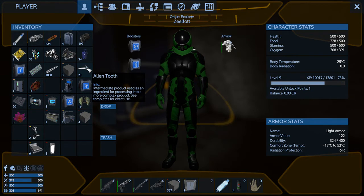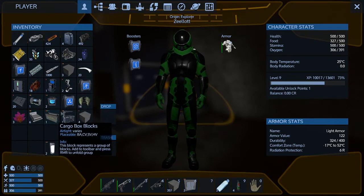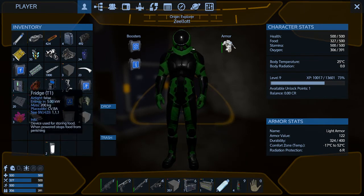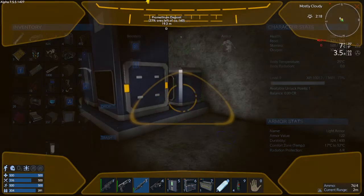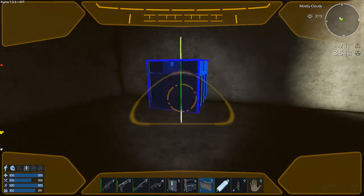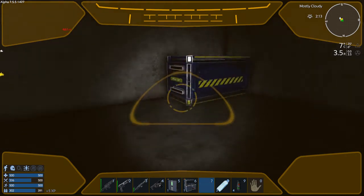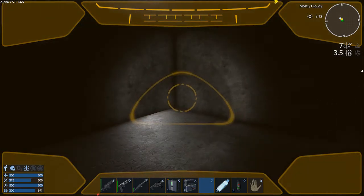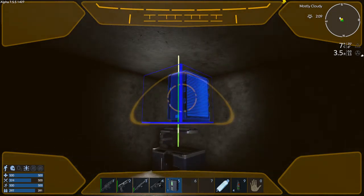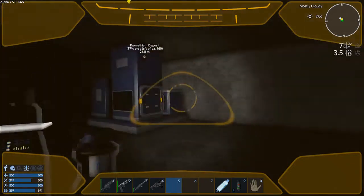I want to do the combo of generator and fuel tanks right at the start because I need instant power — I can't build up a charge yet. Let's put this cargo box down. We don't need these doors here. Put the food processor down and the fridge. We'll put the cargo at the back here for now — I want to do a double wide. Food processor over here in the corner, and fridge up there.